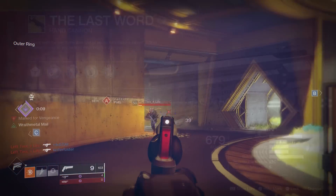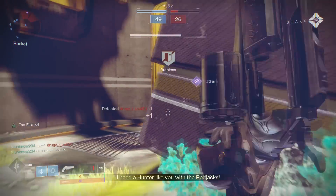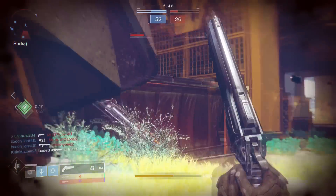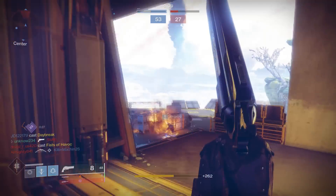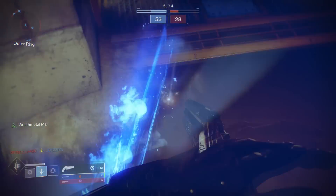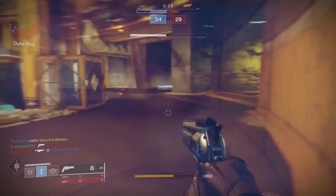The very first weapon we're going to talk about is the exotic hand cannon, the Last Word. This was one of the two weapons always on my loadout. The Last Word is an extremely deadly weapon at close range — you can deal with shotguns and pretty much any other primary because of the high rate of fire and high damage output. The only downside is that you can't really fight anywhere other than close range, so you have to commit to being aggressive with it.